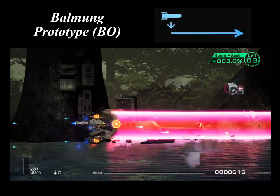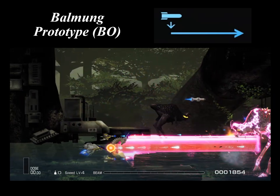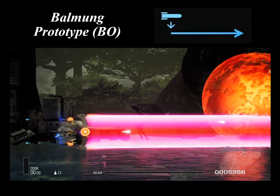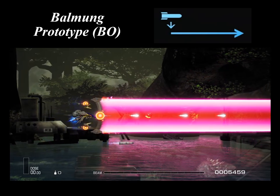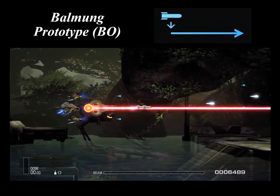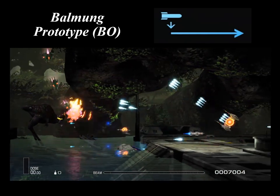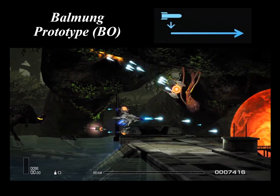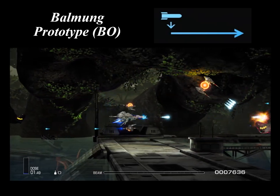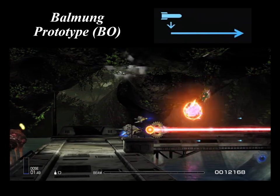The Balmong prototype is the prototype version of the Balmong. This is a prototype missile developed with the goal of being the strongest ever created. The prototype creates a red explosion, and will still explode even if it reaches the end of the screen without hitting anything. A level 2 power-up will increase the blast radius. The Balmong prototype is used exclusively by bomber-type aircrafts like the R-9B Strider.